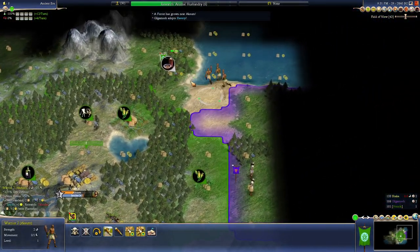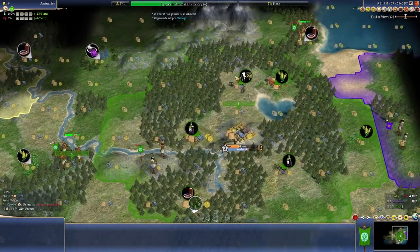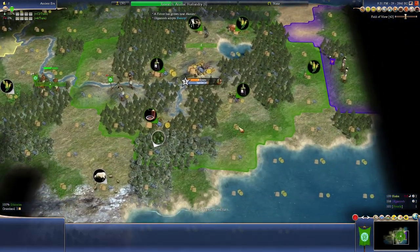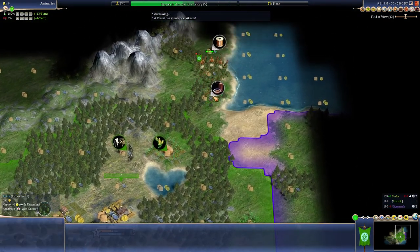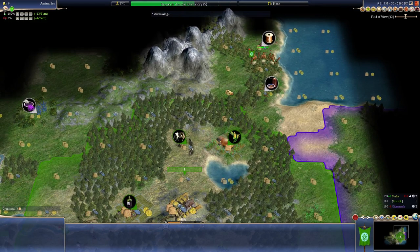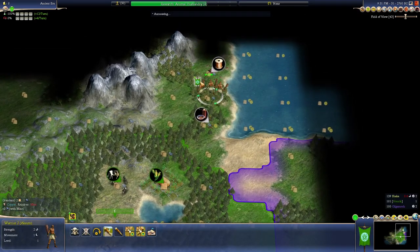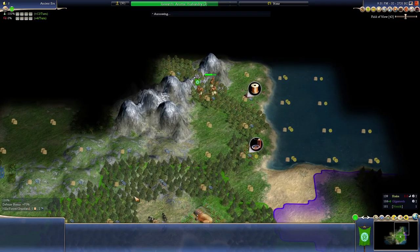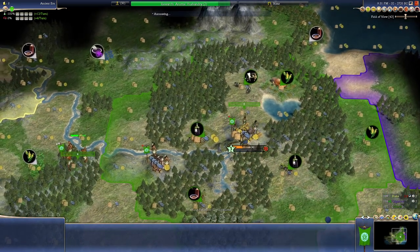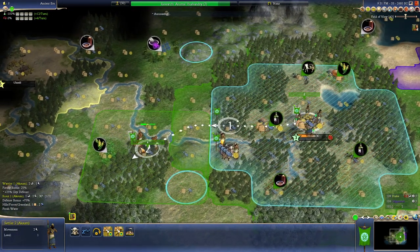Wanted a nice relaxing Immortal game but it doesn't look like I'm getting one. We have lots of forests though — that's great if we can find horse. We didn't get copper, so maybe that's horse right there. Oh I spoke too soon — or actually just right there. Hopefully his third city doesn't go up there — I want this first before anything.